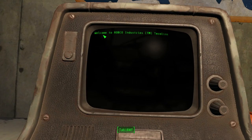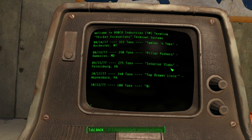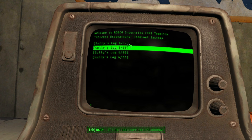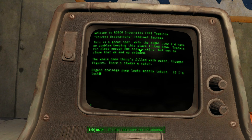Let's see what's going on with this terminal. Shipment log - tables and tops, pillars and bushes, interior slabs. Kind of boring stuff. Play tape - Sully's log. This is a great spot with the right crew. I have no problem keeping this place locked down. Traders run close enough for easy pickings, but not so close that we'd end up skinned. The damn thing is filled with water though. Figures - there's always a catch. So he's after traders - he's a bandit?